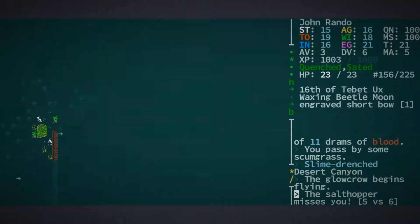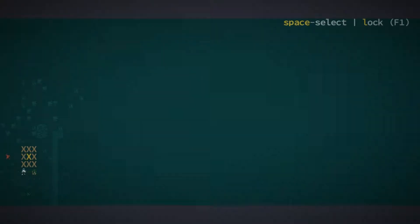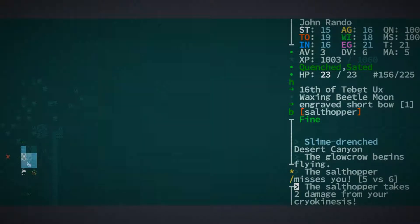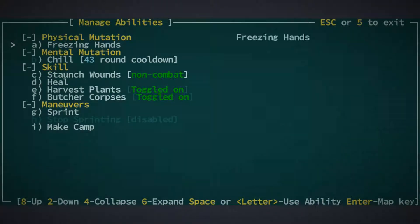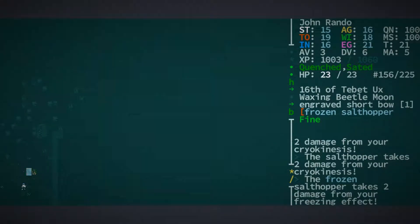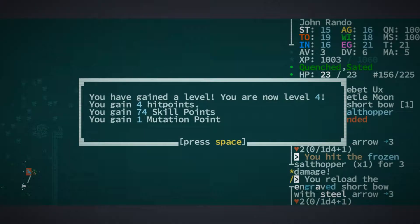I thought I saw a giant amoeba there, but it seems to have gone slipping off in another direction, which I'm not terribly sorry about. A salt hopper — no! I think it's trying to chase us and slipping in. It's not going to be happening anymore. Let's drop a chill on it because hopefully that's going to stop it from moving at all. Not quite, although it is still having some freezy fun. I think that might have done a little bit more. Let's try filling it full of arrows — that seems like a slightly safer way of taking care of it.